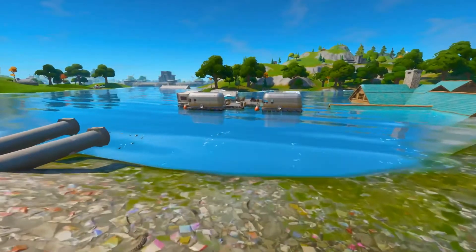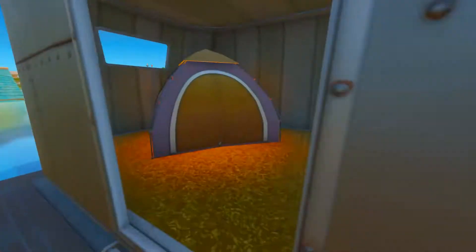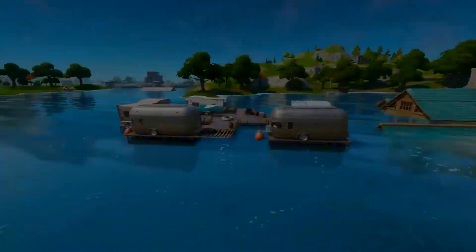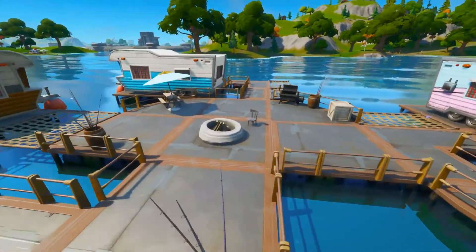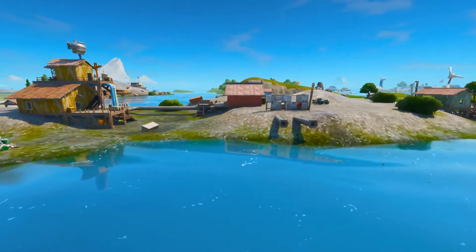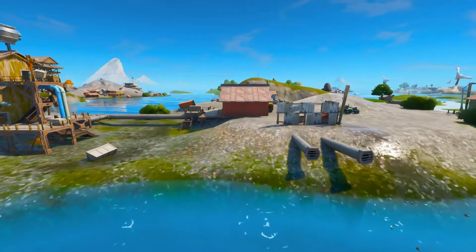To the east of the island you'll find the caravan park. This caravan park has one chest and a few random loot spawns outside. There's also a campfire here in case you need to heal up after a fight, and all the caravans are made of metal so that's a good way to get metal from this landing spot.